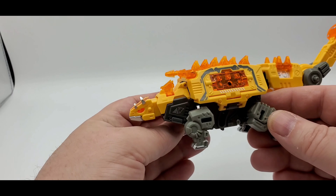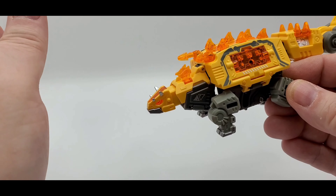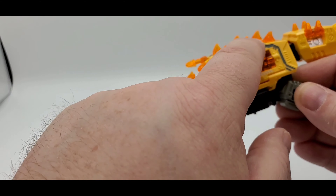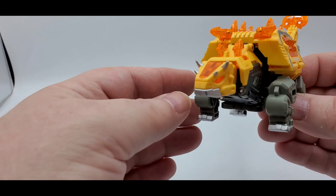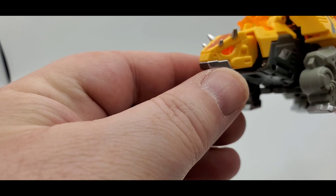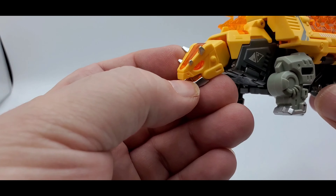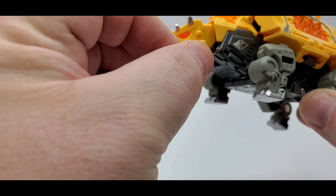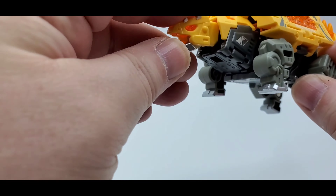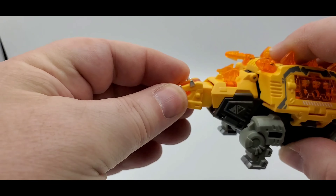Let's take a look at him — he looks so short and stumpy. Love all the translucent orange, it looks beautiful. The paint, the silver, all this stuff right here — the gray goes well. Here's the little head sculpt — look at him, mean-looking. Silver paint for little horns, nice translucent orange throughout, some light-piping. His mouth does open and it is painted silver. Pretty cool.